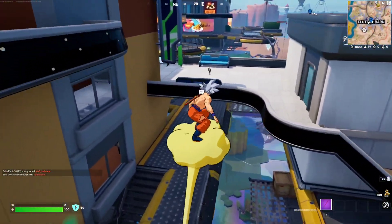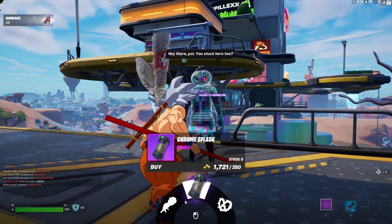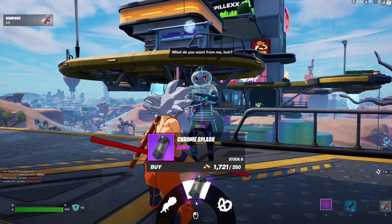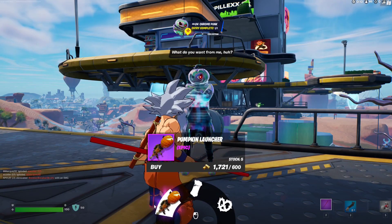Go to the first level and you'll find him. So this is Chrome Punk right here. You can get a Chrome Splash from him, and you can also get the Pumpkin Launcher — sometimes it's a legendary variety.